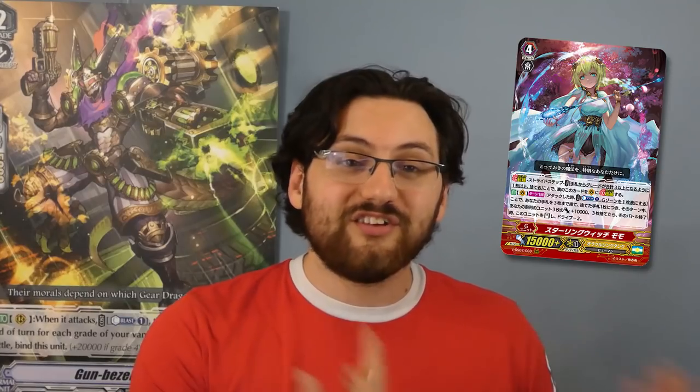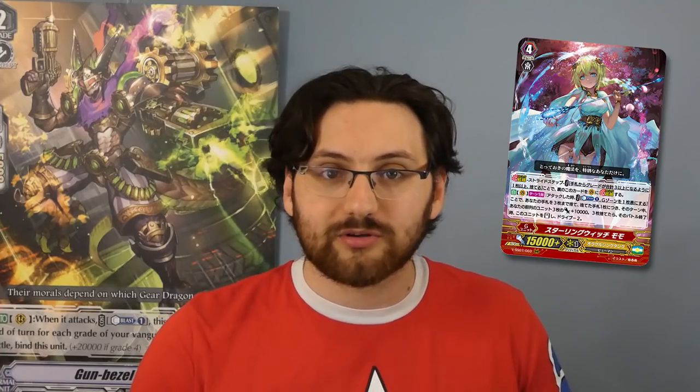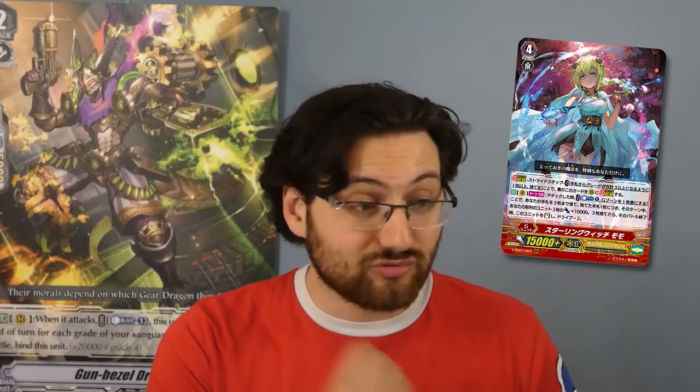Sterling Witch Momo is basically the perfect card to fill the gap that Ichikishima left behind once it got banned, because Oracle Think Tank was lacking a solid aggressive early game stride. Momo is basically that, but in a more fair package. It also synergizes with the whole concept of Oracle Think Tank — the top deck manipulation, trigger stacking, and all those crazy interactions Oracle Think Tank is known for. Sterling Witch Momo is a pretty solid 9 out of 10 stride, and will probably help make Oracle Think Tank a lot more competitive in the premium landscape.